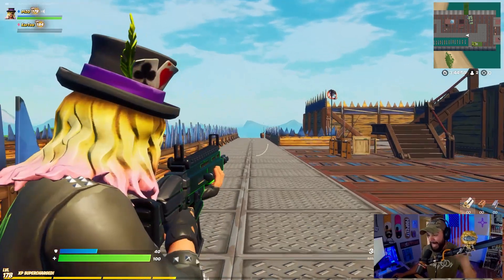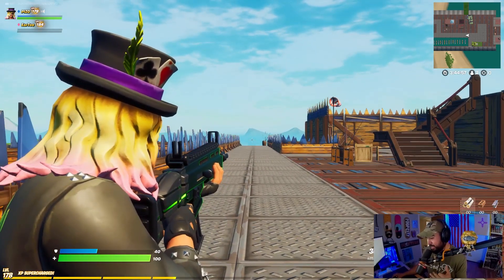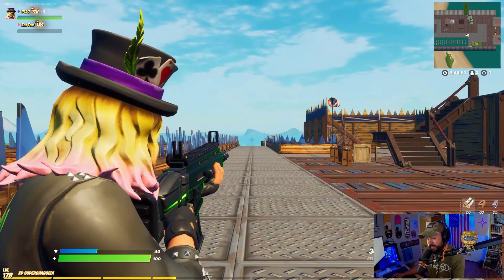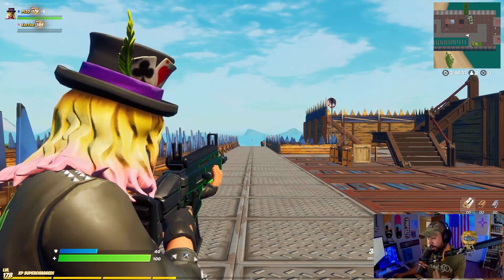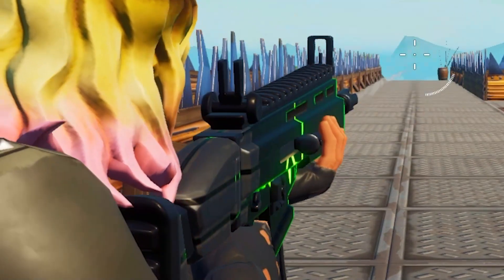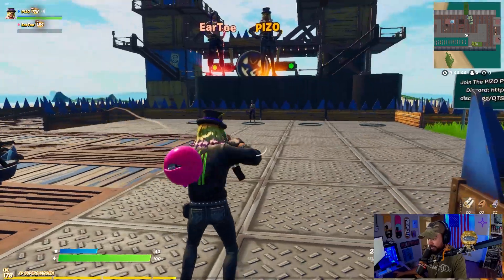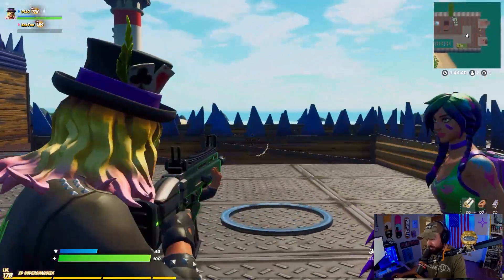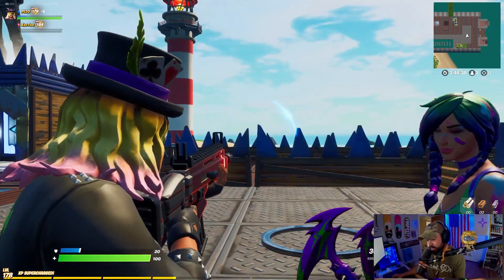I thought it was reactive to each shot, but as you can see it's animated and actually reactive to receiving damage while you're holding the weapon - so it's not reactive to each shot. Now if I go to Irto here and he does some damage to me, it's going to turn red because it is a heartbeat monitor. Look at it - that is really cool.